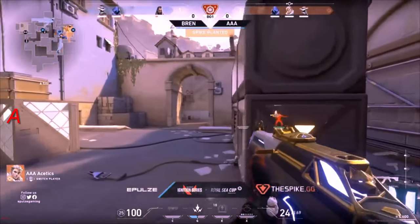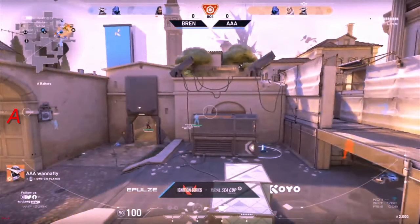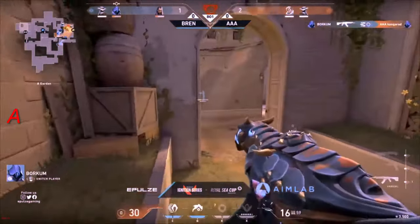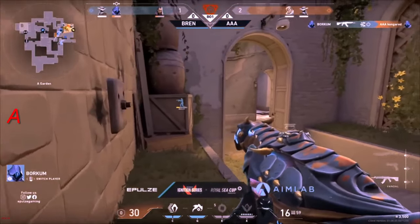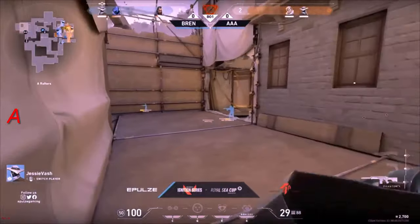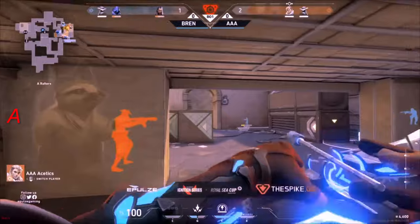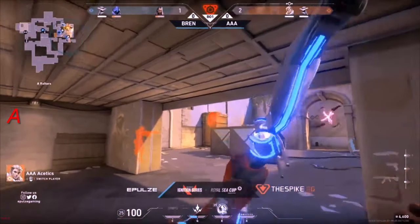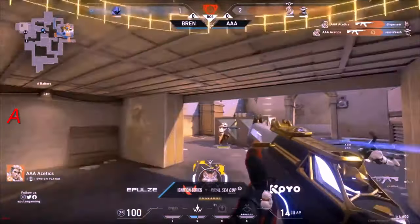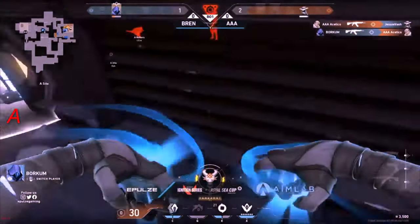They will get the plant down at least — for the first time in like the first three rounds. Reyna is very low, 30 health, no heals whatsoever. Stryfer does have the camera down here. We got a Bren Omen-on-Omen action, but it's premium down to A. Can they get this defuse? Bren has the numbers, but the HP is not going to be on their side. There's still going to be C-Tix waiting with WannaFly. C-Tix is going to be picking up two kills there — working out well for him.